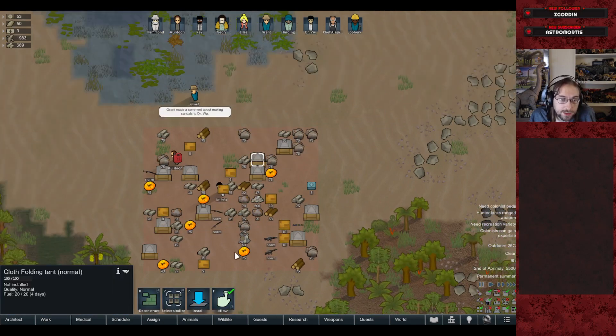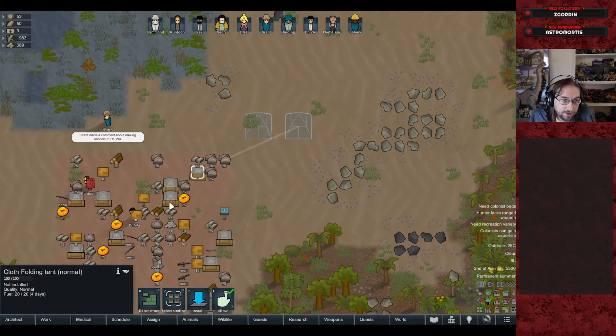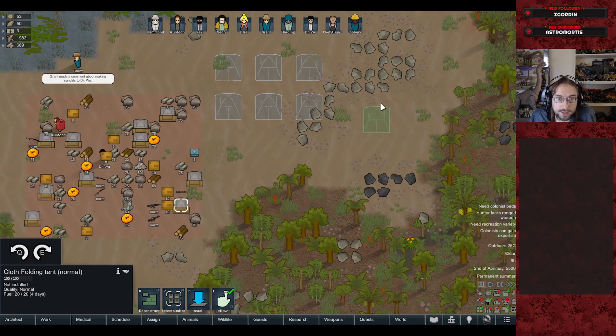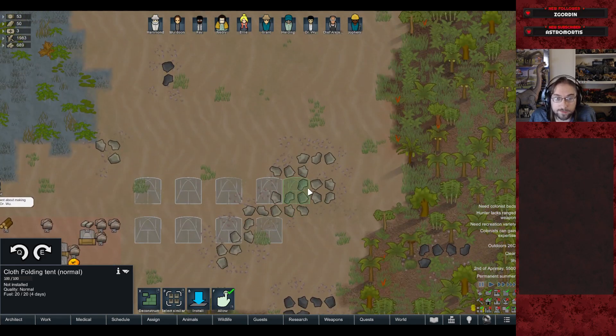We should get the tents installed so everyone has a place to stay before night falls — they'll be very unhappy if forced to sleep outdoors. We also need rest facilities started right away. I'm a bit bothered by the asymmetry — if you've watched any Jurassic World Evolution content, you know how poorly I respond to things being crooked. I can deliberate over something for an awful amount of time.